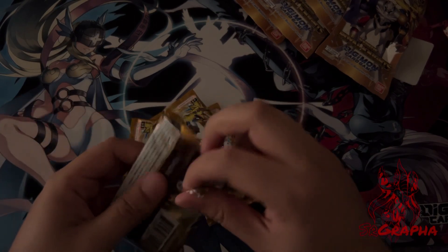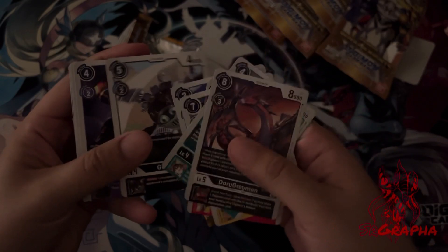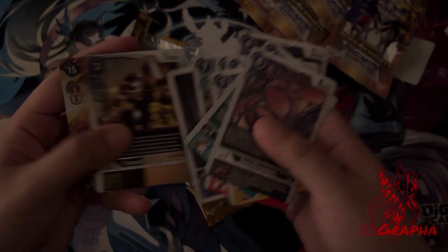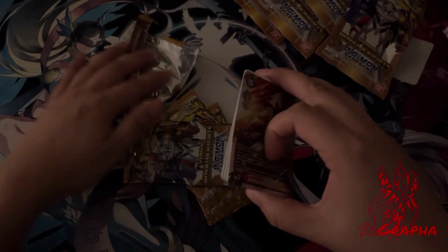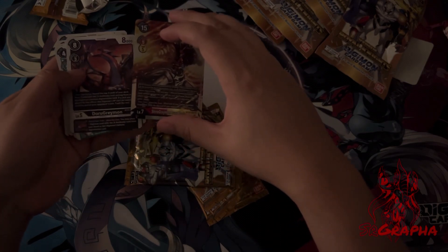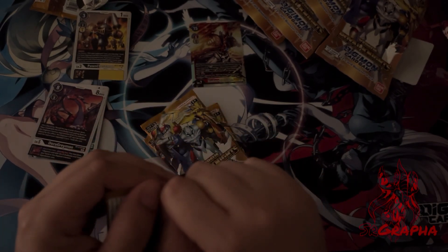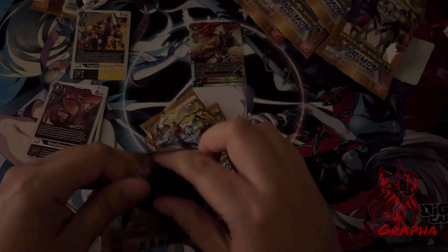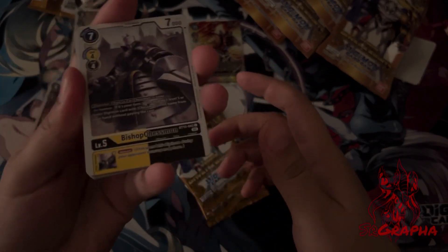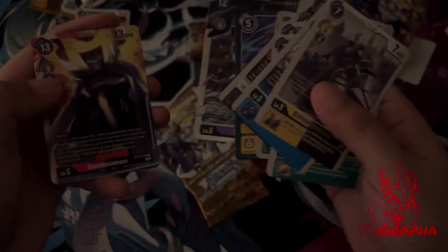It's gonna be a super quick video because it's only five packs. We'll just go ahead and start. First pack: we get a Ponchesmon and a Burst Mode — nice! Off the bat that's a good one. I think that's like a two dollar card. I actually think I needed one too. Cool, happy with that. Alternate art would have been nice of course, but I'm happy with a two dollar card.